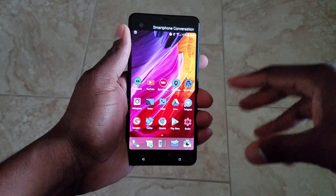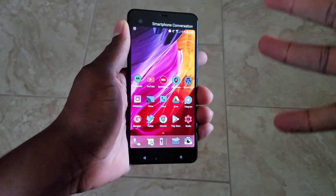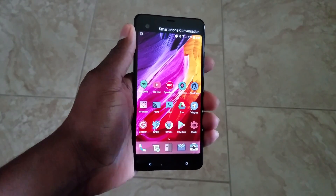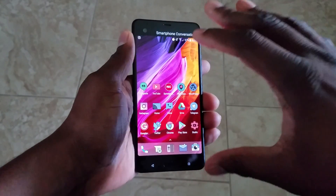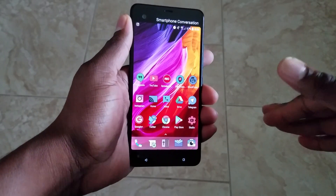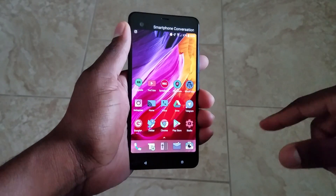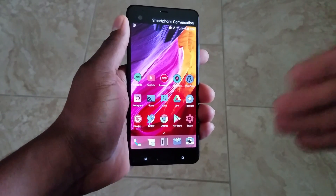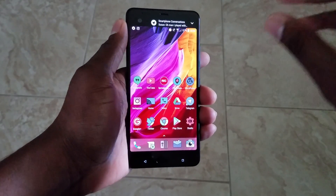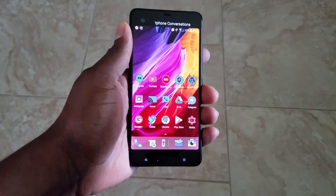He kept saying Nova Launcher, and finally told me the icon pack. I said, please do a tutorial on how you did it. I watched his tutorial, bought the icon pack, and this is probably the best dollar I've spent on something from the Play Store. I would suggest that if you haven't purchased Nova Launcher Prime yet, go ahead and invest in it — not specifically for this icon pack, because there are several other icon packs out there.